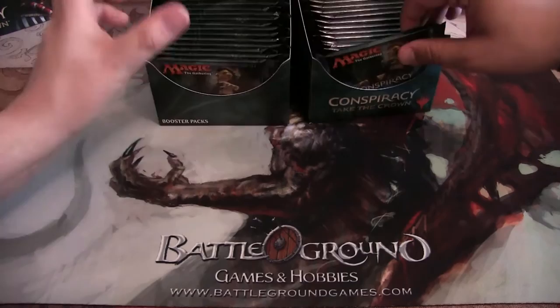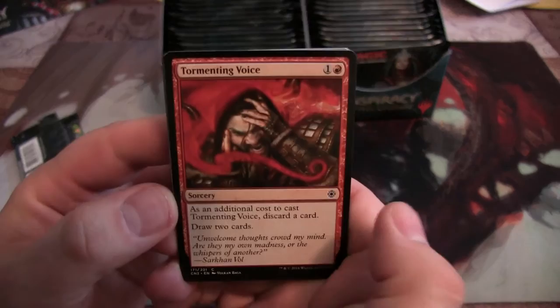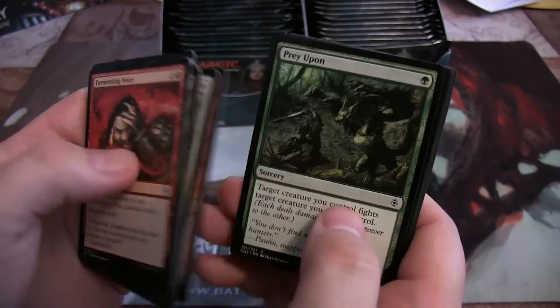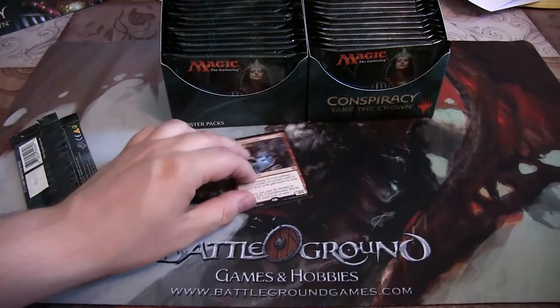Alright, let's just pull this forward a little bit. The sideways art is kind of confusing to look at. So this is mainly a draft set, so there are some cards like this guy, Leovold's Operative. But there's some really solid reprints and legends in this set that we're looking forward to.